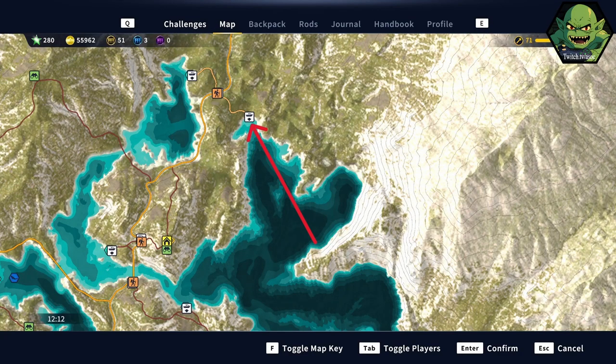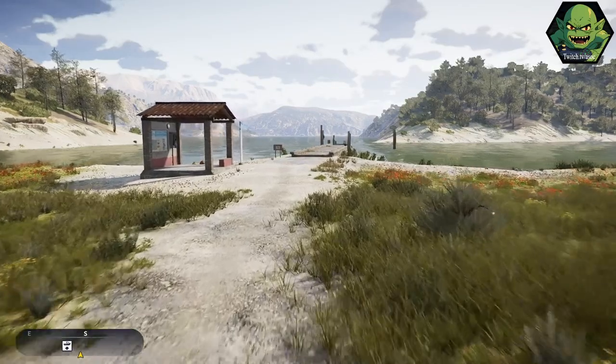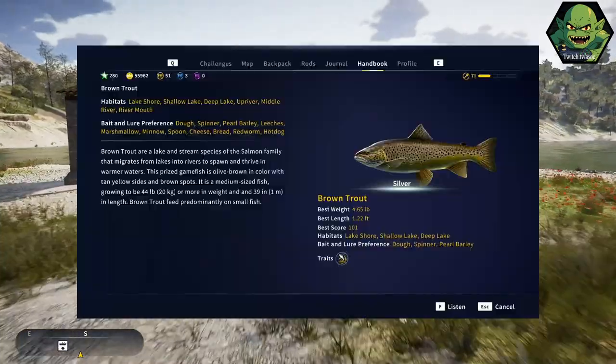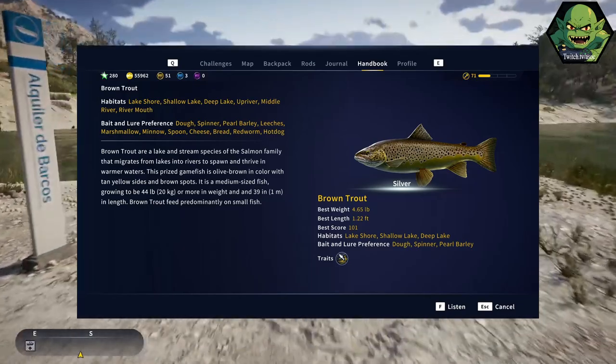To pick up the challenge, you want to head to the dock southeast of the Pasos del Bailaren trailhead, where you'll find the challenge plaque. Track the challenge and head to the marked location. The top three preferred baits for the Brown Trout are Dough, Spinner, and Pearl Barley.